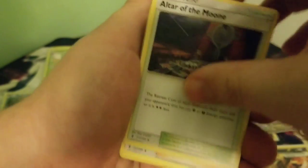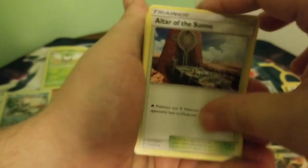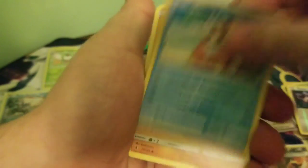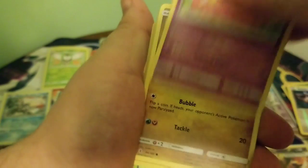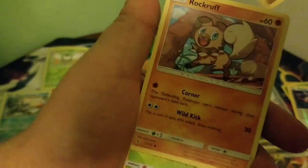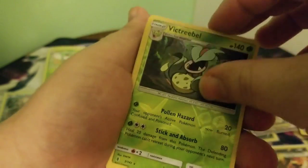Grass energy. Altar of the Moon — this is Guardians Rising. Mallow. Altar of the Sun. Delibird. Mudbrae. Slowpoke, chillin' out. Goomy. Victory Bell Reverse. And Oricorio.